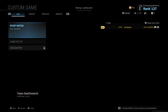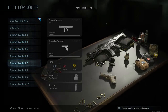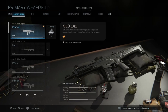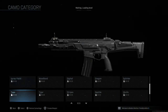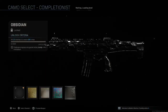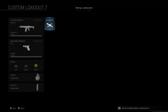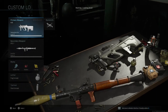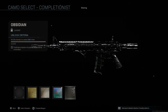As I go into my custom games and introduce these classes, I'll be showing how to get Obsidian camo for each and every category. Starting with the Kilo, part of the assault rifles, including the FAL and M4A1 — you have to kill 15 enemies in a match 200 times. 200 times, guys. It was rumored this camo would be more difficult to get than the Damascus camo.